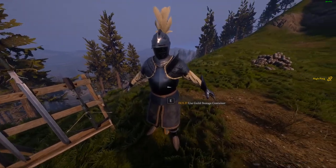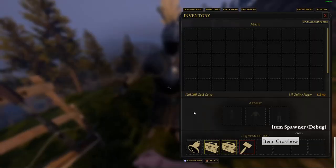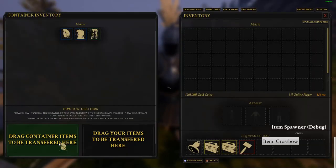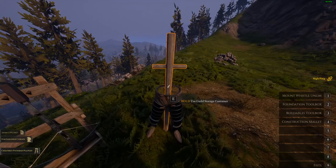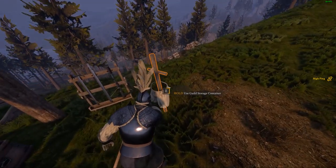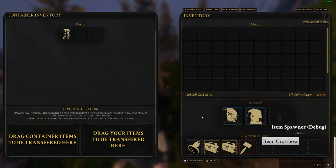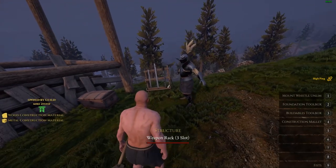We also have an armor stand. The actual animation is kind of messed up right now — he's doing the T-pose when he's not supposed to. I'm going to take off all of his gear. So I've got all my gear on, and I can put it back on there. There you go.